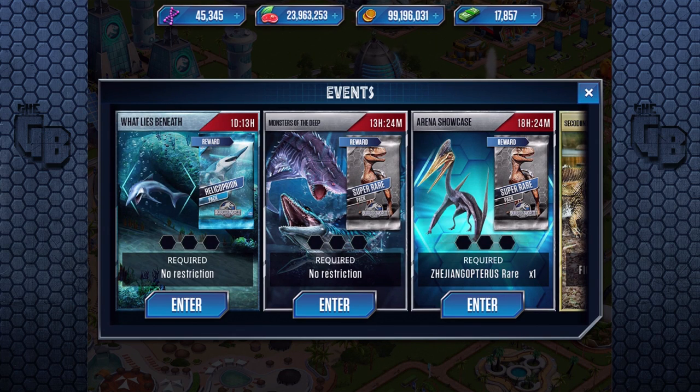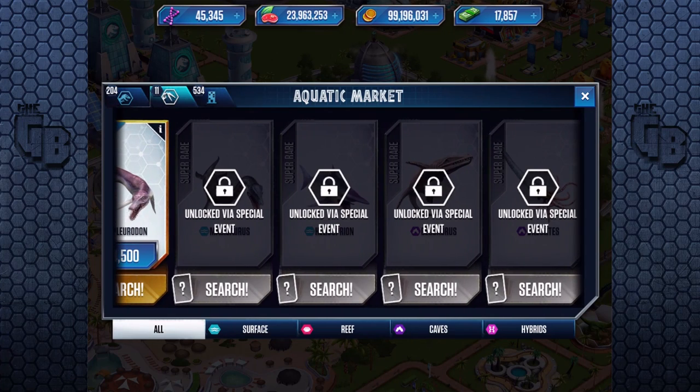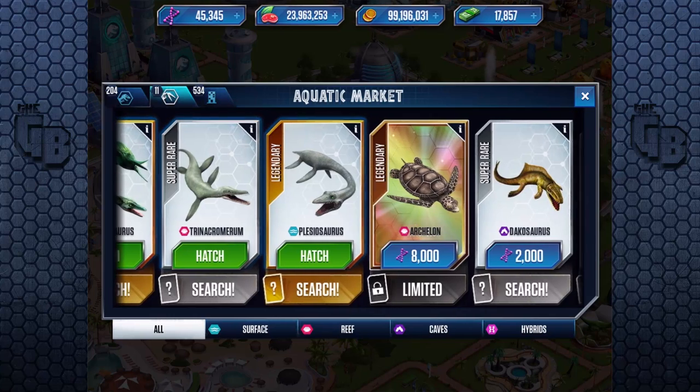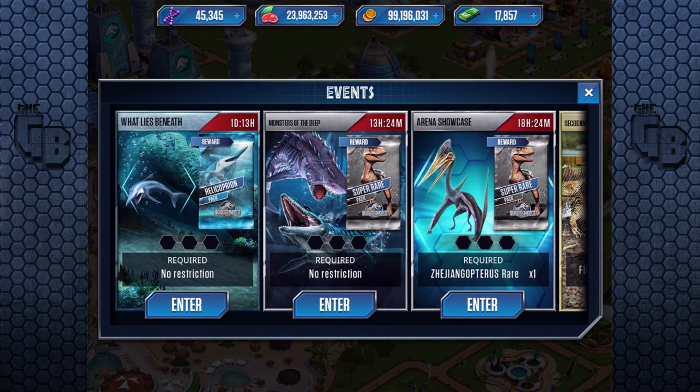We've had time after time when they've re-released the same creature over and over. We've done Galassius like three times, Pluridon I think twice now — just too many of the sames. And now finally we've got Helicoprion. That brings our total of aquatic creatures we're waiting for — still loads. Dachosaurus, Myasaurus, the evil Baculites — I love Baculites. And also Plesiosaurus, which we unlocked last time. But now we have to unlock Helicoprion. It's a super rare, it's gonna be used — that's all we really care about.